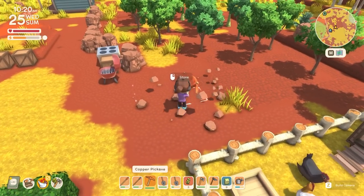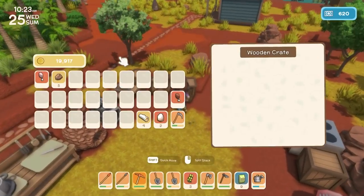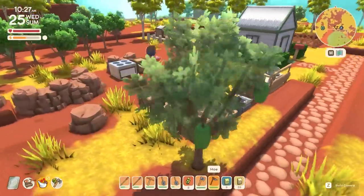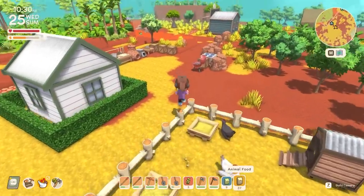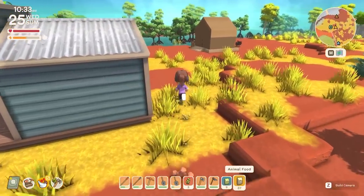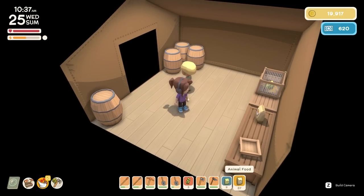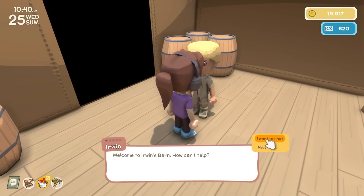Let's feed these chooks and they will provide with the eggs. I think we need to go and see Irwin and see about what animal he's got in there today. Luckily it's another chick, because I don't know what I'd do with anything else honestly. Let's see if he's got a task, because I do want him to move in if possible. He's at a quarter hearts still.